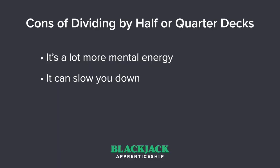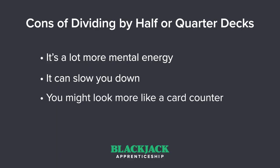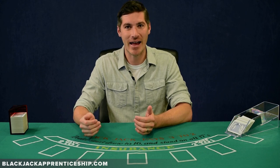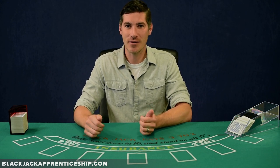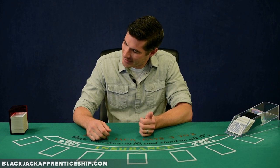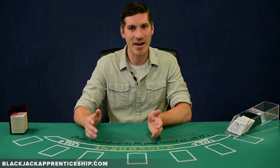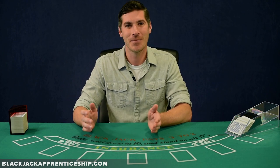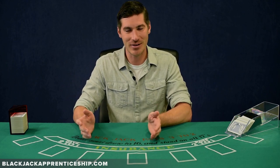Also, trying to be more accurate with your divisor can make you look more like a card counter. If you glance over at the discard tray and say 'there's a deck and a half left,' that's great. But if you're doing the card counter head tilt, staring at it, saying 'is that a deck and a half or a deck and a quarter? Let me think about it some more' — that looks like a card counter. No one else is doing that at a casino.